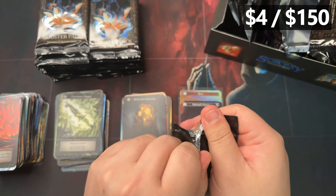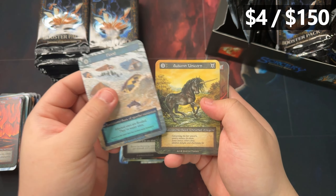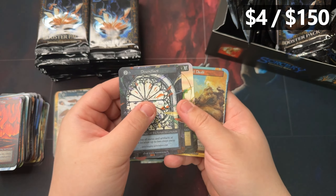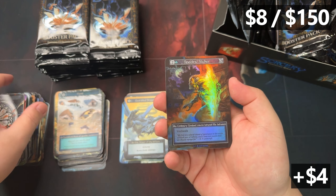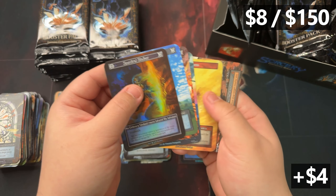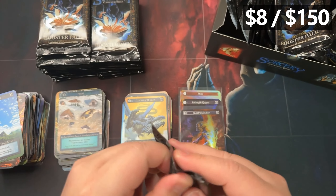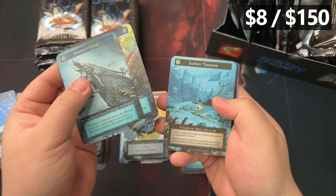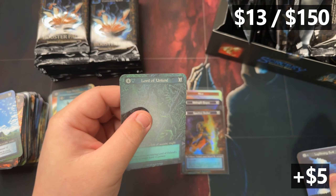That was a third of the box — holy moly, that was empty. No non-foil uniques yet, no fun foils either. That can't be a good sign. We got ourselves our third foil — Spectral Stalker, just an ordinary one. Another foil here, and our first unique: Lord of the Unland.